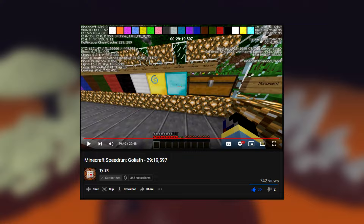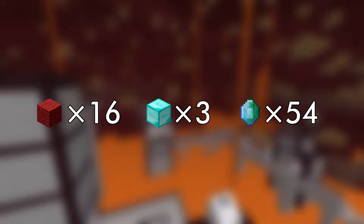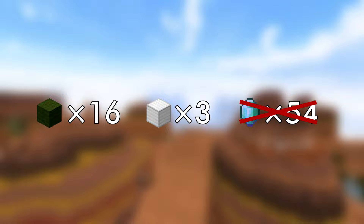Hey everyone, it's your favorite funny minecrafter here, speedycube64, and in this video I'll speedrun a custom Minecraft map called Goliath and beat the world record by over 7 minutes. This map is part of a genre called Complete the Monument, or CTM for short. It's sort of a mix between adventure, combat, and survival all at once. The objective is to collect certain items scattered throughout various dungeons and place them on a monument. This specific map was made by RenderXR for Minecraft version 1.8. There are 16 differently colored wool blocks, 3 mineral blocks, and 54 bonus emeralds to collect, but since this speedrun is in the any% category, I won't be getting any of the bonus emeralds. Without further ado, let's get into the run.